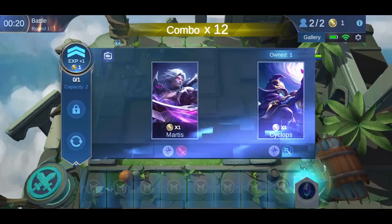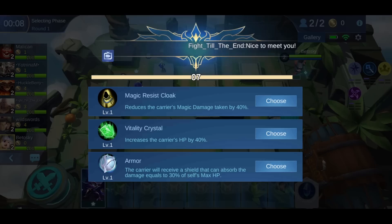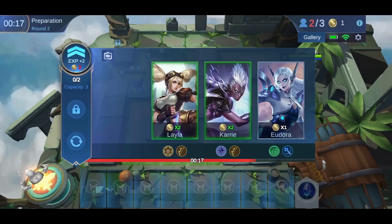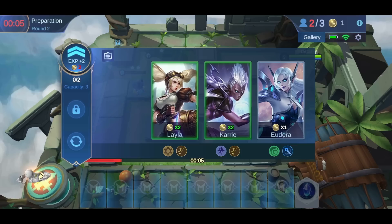Units such as Lancelot and Helcurt are really good in the early game to clear the wave — their skill is really good. Since we're going for tanks, get the 40 HP item; this one is the best. I got a 2-star unit, that's very good for the early game. I would like to buy Layla but I don't have the money, but with Cyclops level 2, I don't have to worry about this round — I'm just going to wait, win this round, and then buy Layla.